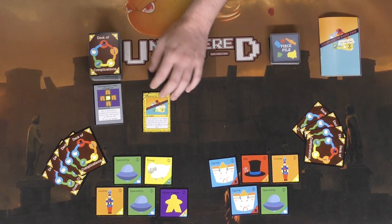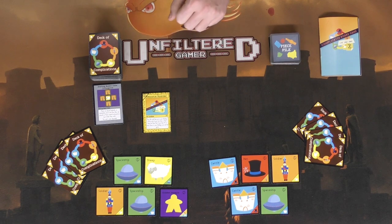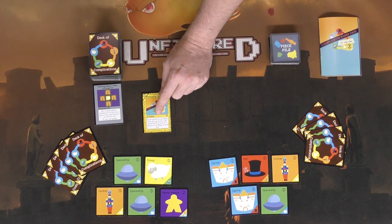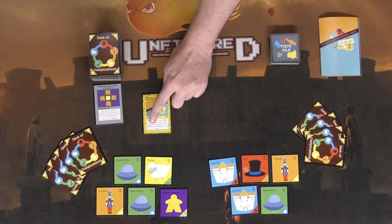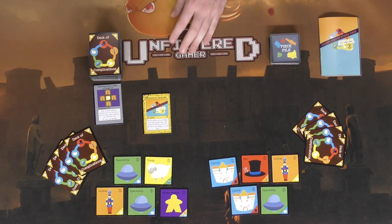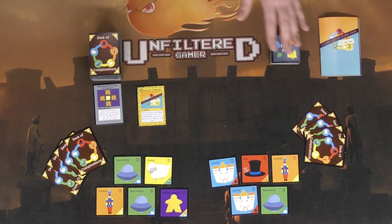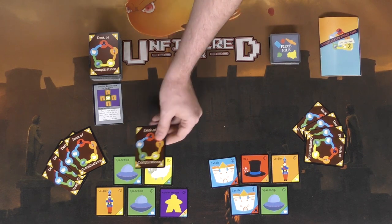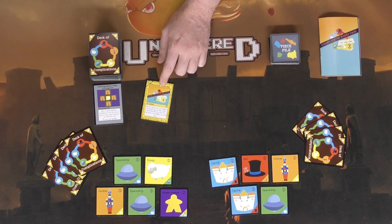Let's discuss the deck of complications and the different types of cards in there. For instance, there are win condition cards, which change the win condition for you. This one specifically says you can play this card face up in your holdings, and at the end of your turn draw a piece from the piece pile. If you have 10 or more pieces in your holdings, you win the game. In general when you get these you simply place them face down, but certain ones will change that rule.